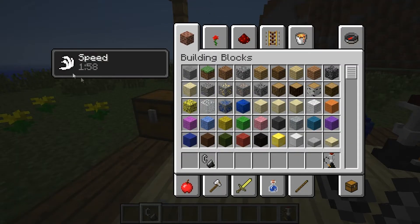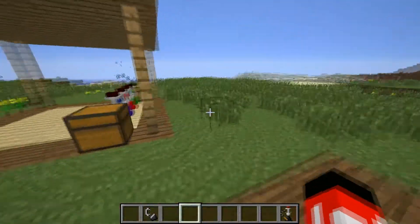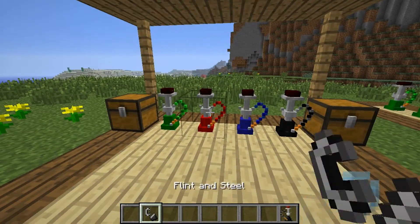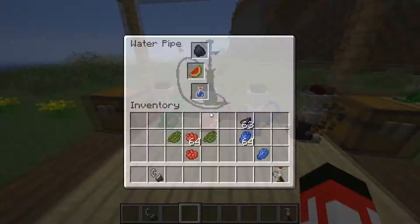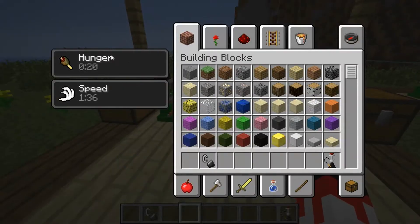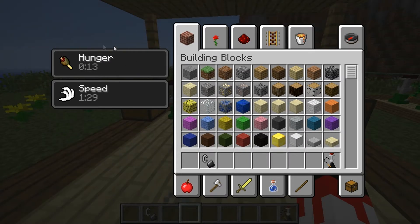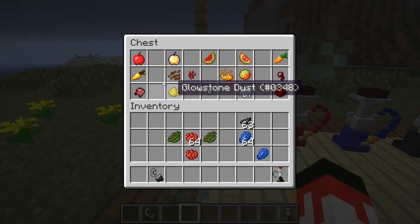Let's try to smoke this — as you can see we get Speed 2 for one minute. That's pretty nifty. If we try to smoke something else like watermelon, it actually gives you life regeneration, so it doesn't show up as a visible effect. But if you smoke too many things you will get bad effects. This is all you can smoke.